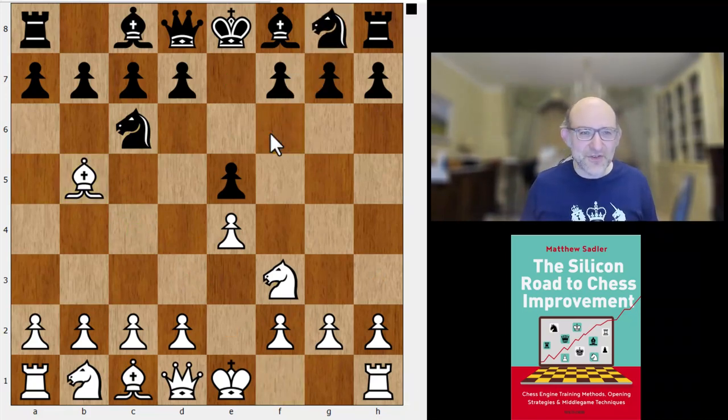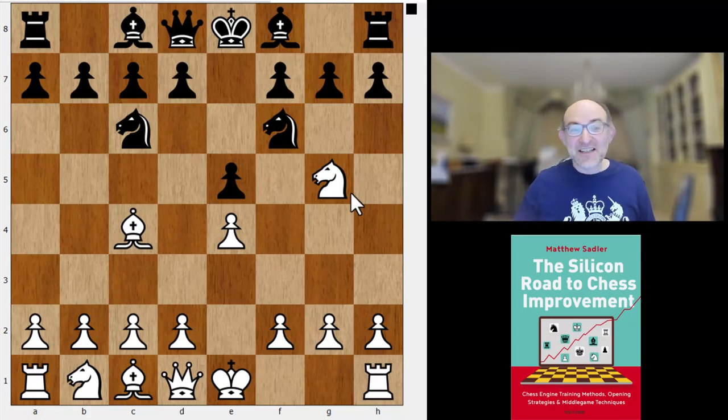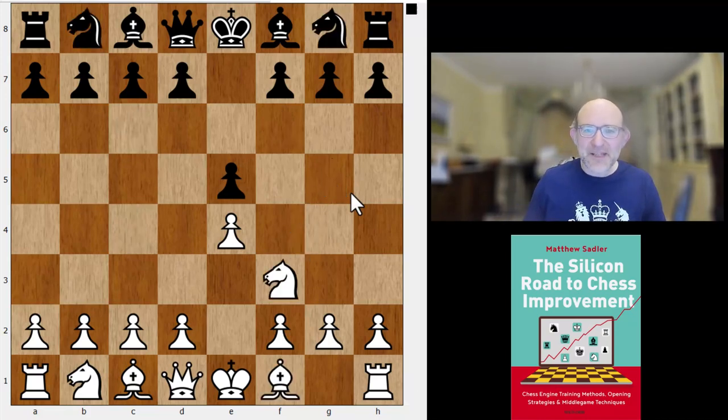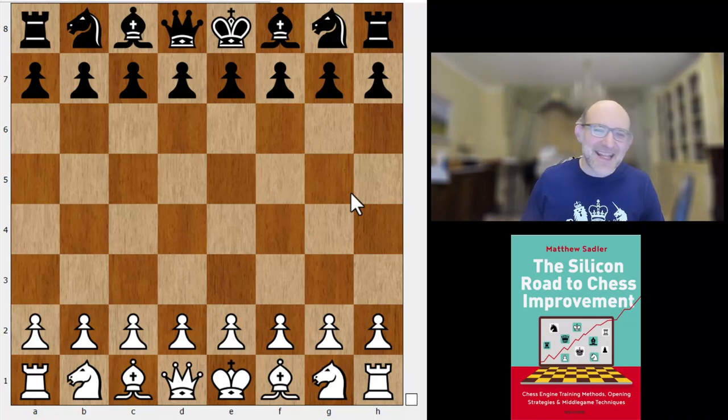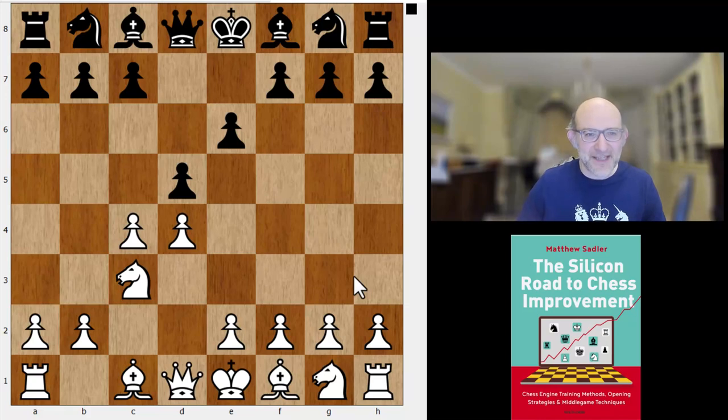Not fantastic winning chances there unless you've got something good. An interesting curveball could be Bc4, and as we said in the preview Zhong Yi Tan's been playing Nf6 and Ng5 has been one of Ting Yi Lei's choices — so Two Knights, very sharp games, could be interesting. But my money is probably on 1.d4, and either pushing on with Nf3 e4, or maybe Nc3 and playing some sort of Queen's Gambit Declined. I think that could be quite possible.